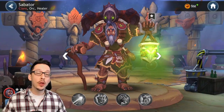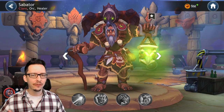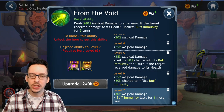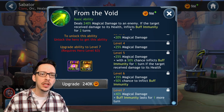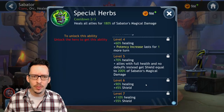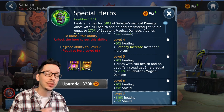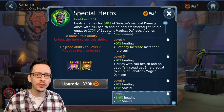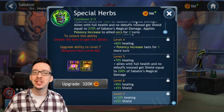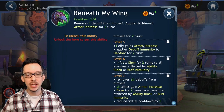Then we have Saboteur, another new hero added to the game — a Clans Orc healer who looks kind of like World of Warcraft. His A1 deals magic damage and inflicts buff immunity for two turns, which is unique on an A1. His A2 heals all allies for 540% of Saboteur's magical damage — a pretty big heal. Allies with full health and no debuffs instead get a shield equal to 270% of his magical damage, and it applies potency increase to all allied orcs, which is like increased accuracy in Raid Shadow Legends.